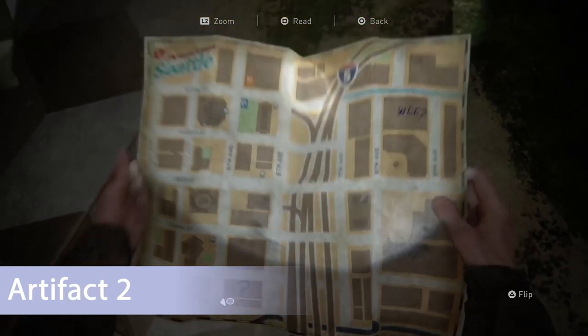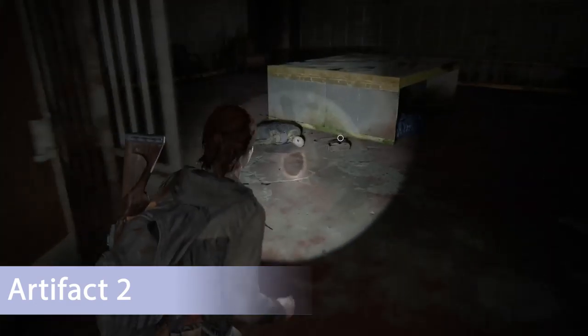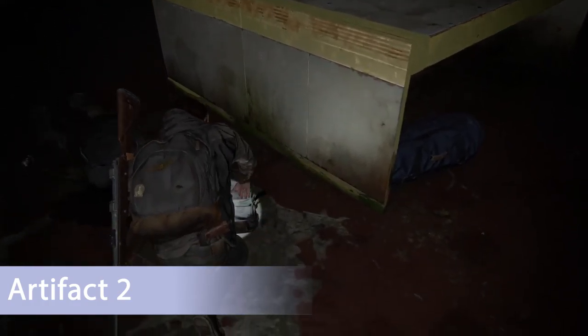For the open world area of the map, I'm going to mark it on the map each time. I'm in the bottom left corner of the map in the bank — you want to make your way into the vault room and the first artifact is on the ground right here.